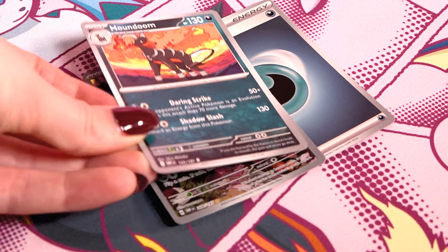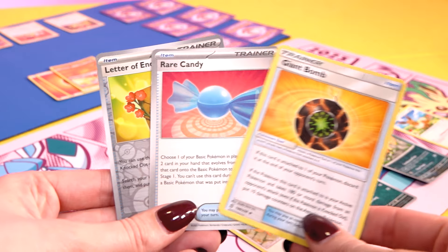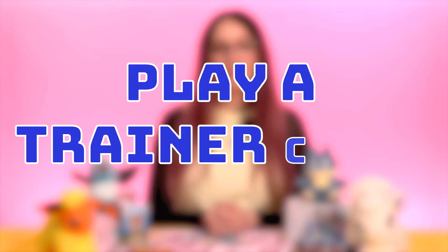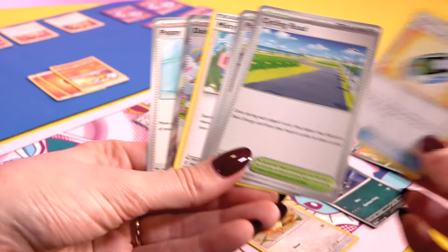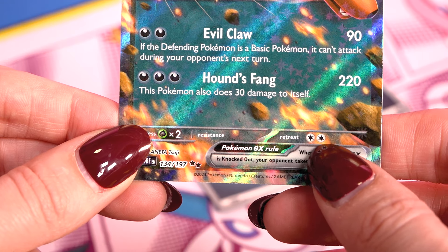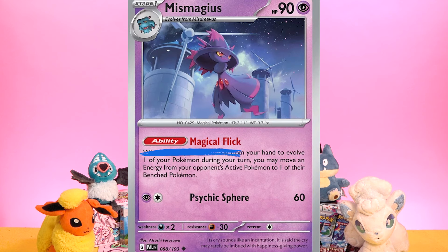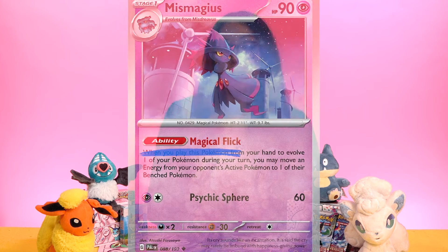You can evolve a Pokemon by placing the card with the next stage of its evolution over the top — we'll get into more detail on that later. You can also play any number of item cards. Trainer cards can be played in any number too, unless they're a stadium or supporter card, which are limited to once each per turn. You can call your active Pokemon back to the bench by paying its retreat cost listed at the bottom of the card, then replace it with one of your benched Pokemon. And finally, you can use any number of abilities listed on your Pokemon cards, which are different from attacks and are labelled clearly.